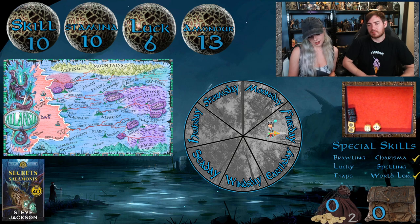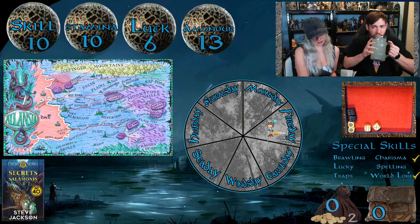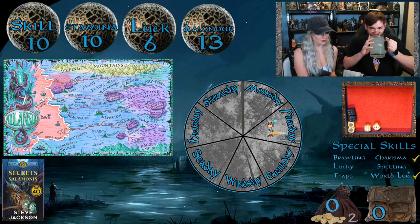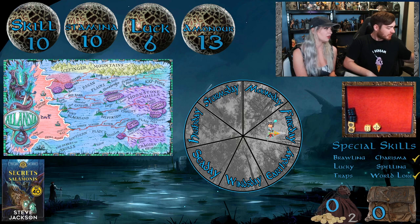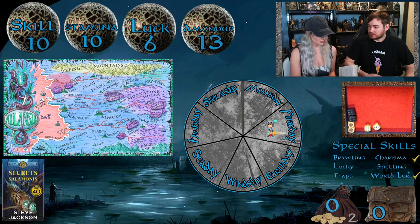The guild master asks if we know about King Salomon's mine without waiting for a reply, explaining it lies in the hills north of the city. Trouble is, when you start digging underground it's only a matter of time before you disturb something better left alone. He doesn't know what pests the miners are having trouble with - could be anything from rat men to rock grubs. He suggests visiting the bazaar before setting off, though we have no money.